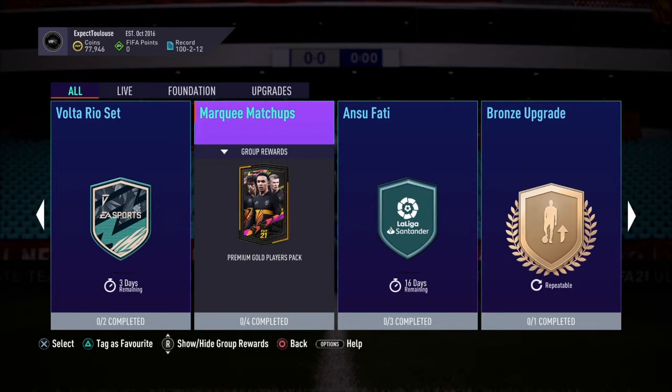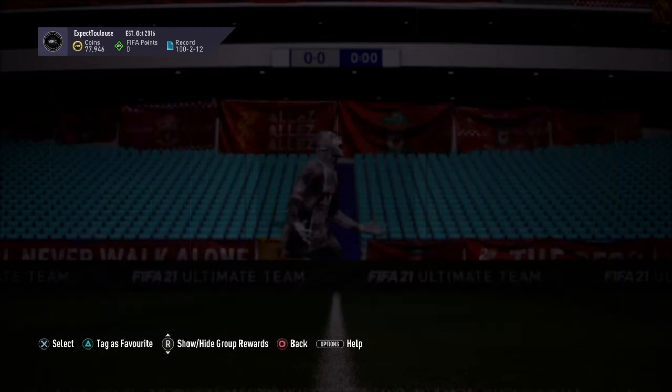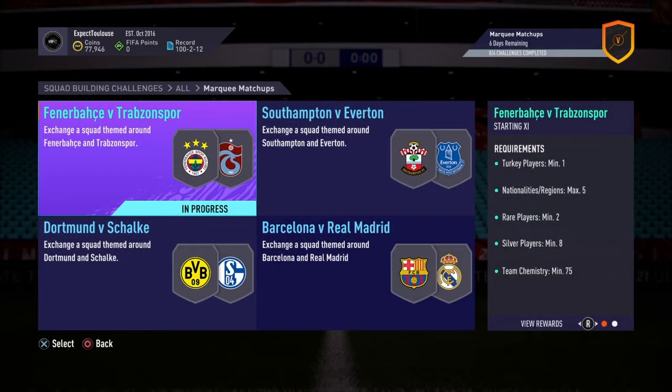For anyone who doesn't know, Marquee Matchups is basically EA picking four matches across Europe — what they think are the best matches for that week. We've got Fenerbahce vs Trabzonspor, Southampton vs Everton, Dortmund vs Schalke, and the El Clasico: Barcelona vs Real Madrid.